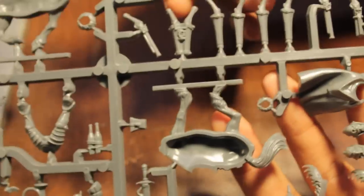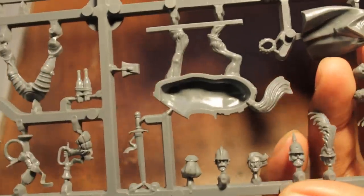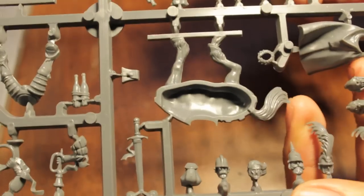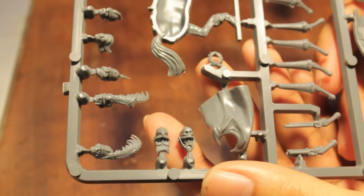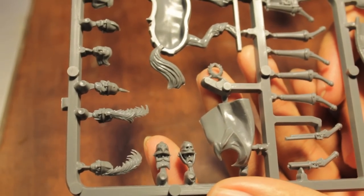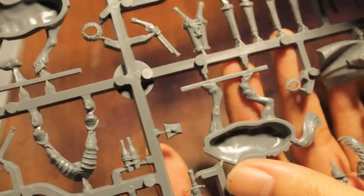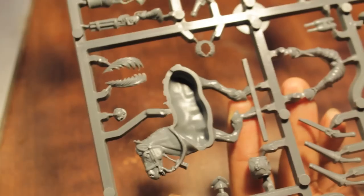Now the last sprue — holy moly, look at all these heads: one, two, three, four, five, six, seven. A couple of these are fantastic — this one looks like a Colonel Mustard, and there are big flowy mustaches. This guy looks very British cavalry, historical kind. I love all of these bearded and mustachioed guys. There are also more holstered pistols.